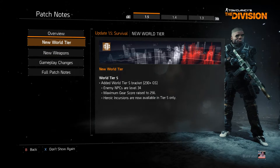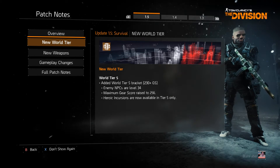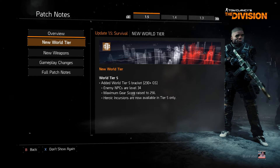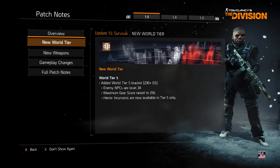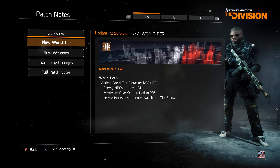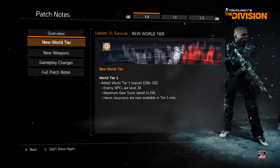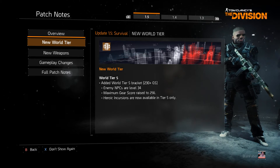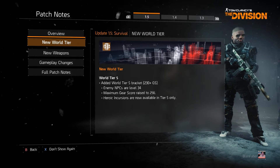New world tier - World Tier 5! Added World Tier 5 bracket, 230 plus gear score. Enemy NPCs are level 34. Maximum gear score raised to 256. Heroic incursions are now available on Tier 5 only. Wow, awesome.